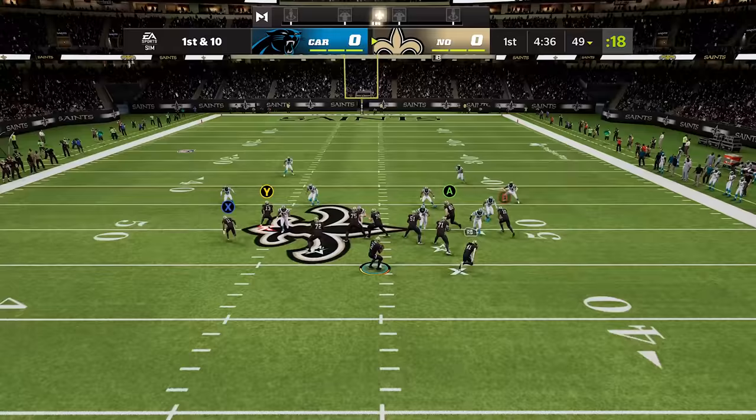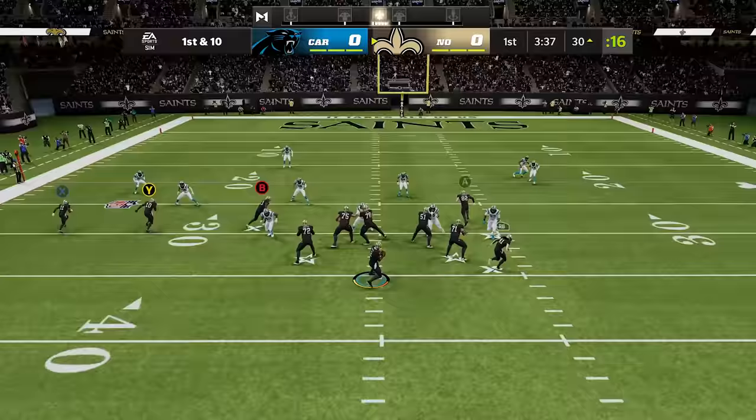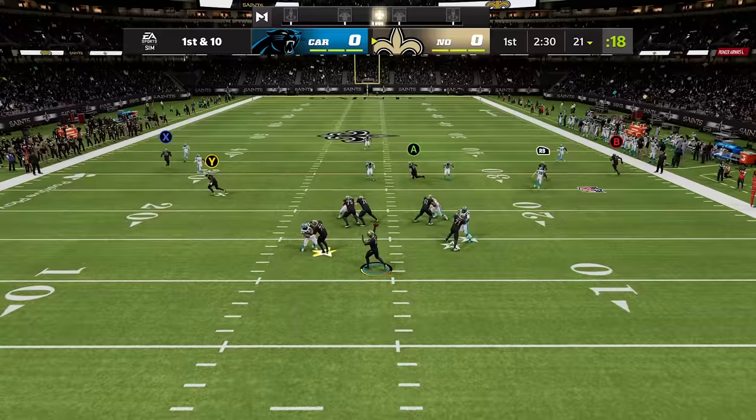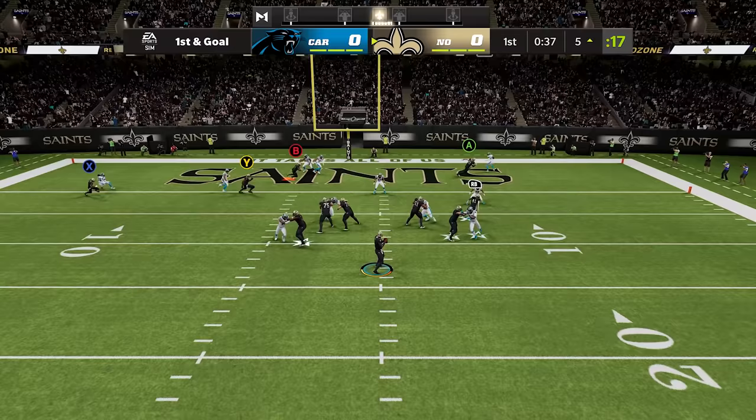Michael Thomas' X-Factor is Max Security, which gives him a high success rate on possession catches. To get him into the zone you need to complete four consecutive receptions to him, which is not very hard to do with the single-season all-time reception leader — just make sure he's in open space and deliver him easy passes. Now he's in the zone, which means even if the coverage is tight he's gonna come down with those possession catches. He's got Max Security.